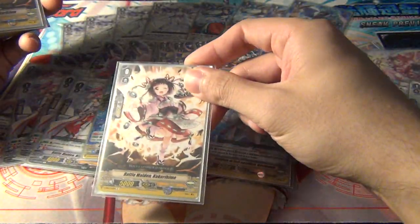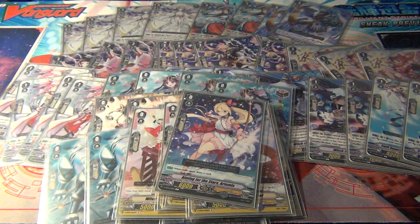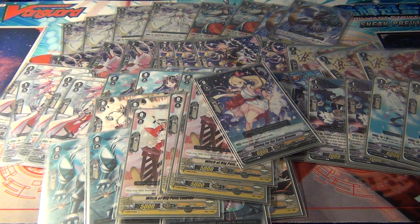The trigger lineup is very straightforward: three Gushinata draw sentinels, eight criticals, and the heals. Artemis is the starter because there's no other starter option besides the trial deck starter, which doesn't really fit in here. So that's basically the deck.